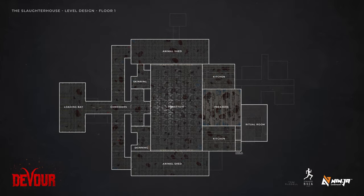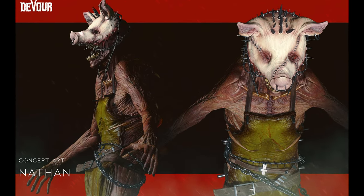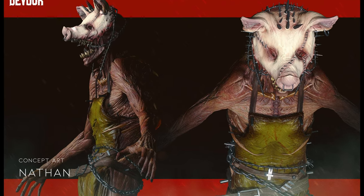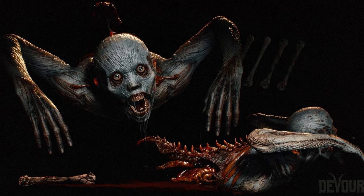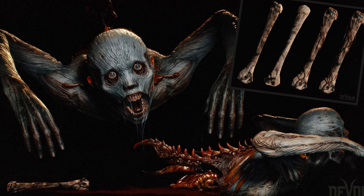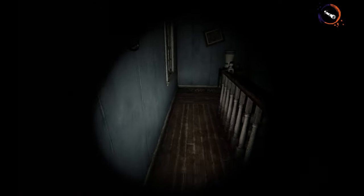Here's what we do know about The Slaughterhouse. The main nemesis for this map will be Nathan, and this concept art of what he may look like was just released. We also know that his minions will look something like this, although I haven't quite figured out what the bones are for. Developers did tease that these workers might not behave quite as you'd expect, based on previous maps.